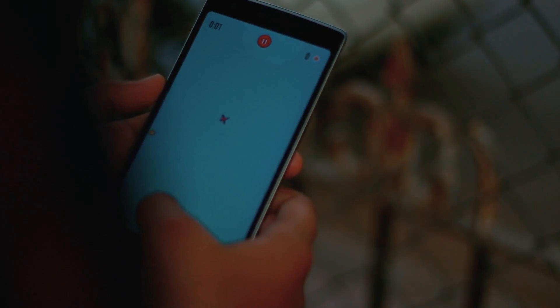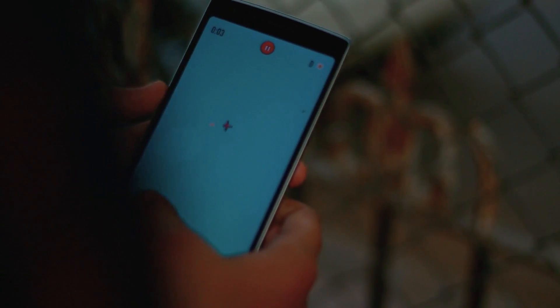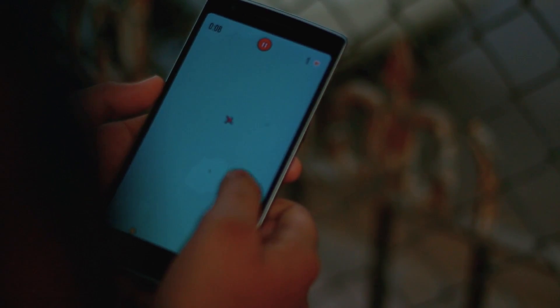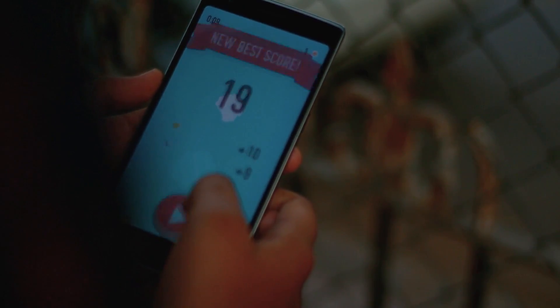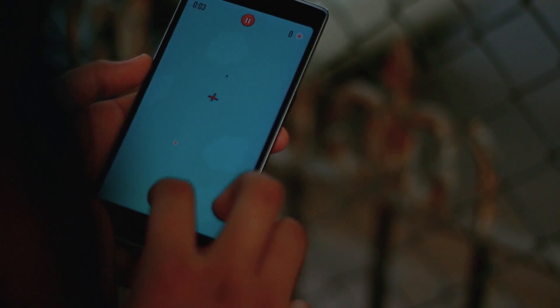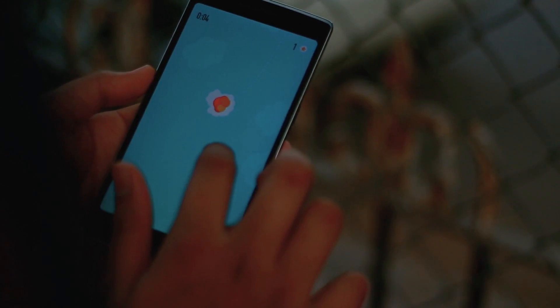Missiles is a game full of speed, responsiveness, and frustration. You fly a plane on a screen by either using the joystick, scrubbing through the entire screen, or even using the left and right arrows. The aim is simple: dodge the missiles and try not to throw your phone everywhere when you lose.